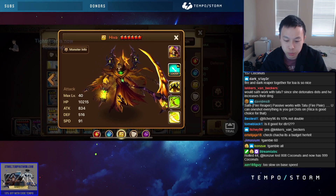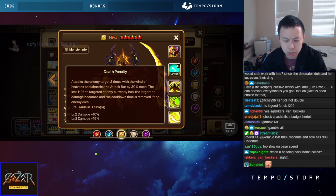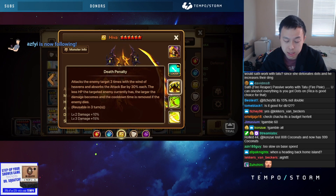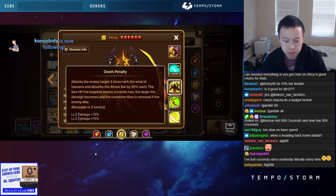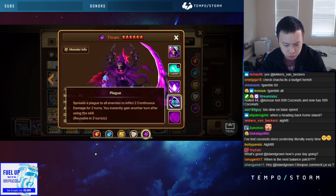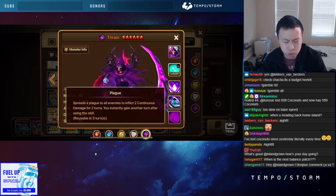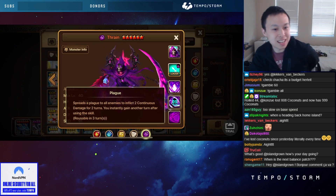The wind one — always a critical hit if the enemy's HP is 30% or lower. Attacks the enemy target three times with the wind of heavens and absorbs the attack bar by 30% each hit. The less HP the target currently has, the larger the damage becomes, and the cooldown is removed if the enemy dies. The dark one: spreads a plague to all enemies and inflicts continuous damage for two turns — you instantly get another turn after using the skill.